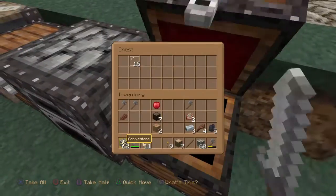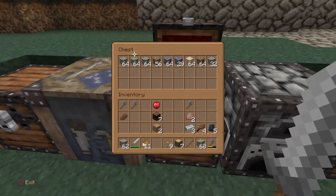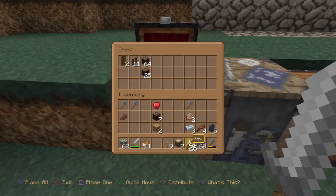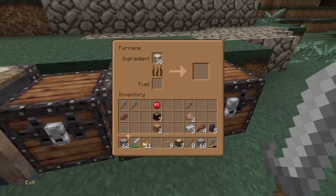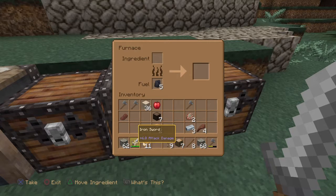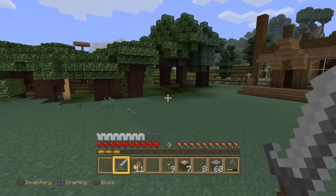Let's check the supply situation — we've got a little bit of glass in there, plenty of stone. We'll take a few sticks so we can make a couple of pickaxes. Let's see what we've got cooking — no, we don't need any sand. Put the charcoal in there and we'll put the stone inside, get some coal and stone cooking.